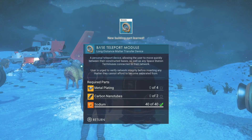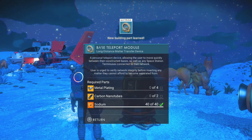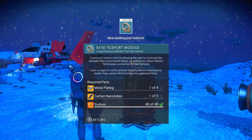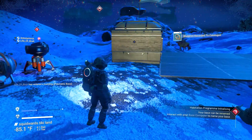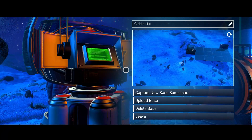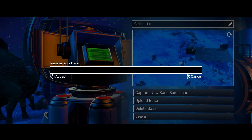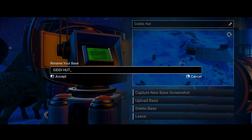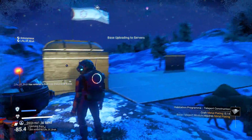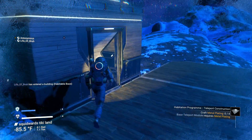New building part learned — I learned a base teleport module! Personal teleport allows us to move quickly between constructed bases or any space station terminus connected to the network. I'm going to eat some meat — oh, feline liver, delicious. Rename my base — I already did. We need a nutrient processor to generate edible products. Eating this raw steak isn't doing much for us. Where shall we get such an item? I have no idea.